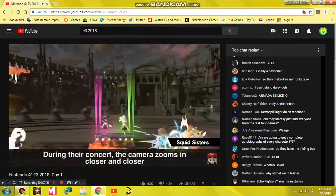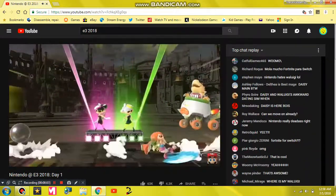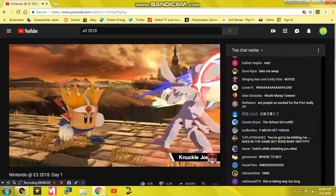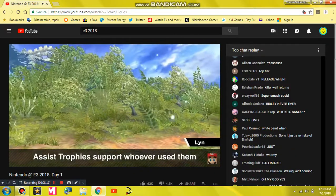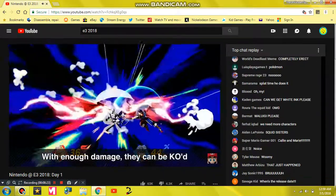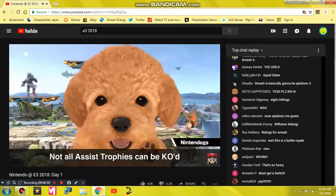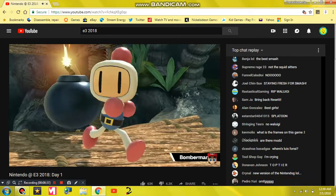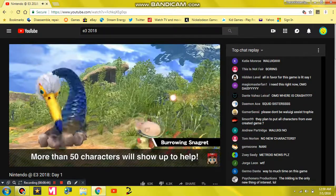During the Squid Sisters' live concert, the camera zooms in for a close-up, which means it's easier to get knocked off the screen. While we're on the topic of assist trophies, let me share some additional information. Assist trophies lend helpful support in battles. You can KO assist trophies by inflicting damage, and now you get points for it too. However, some assist trophies will remain unbeatable. Maybe an unexpected guest will photobomb your battle. There's a wide variety — more than 50 of them appear in the game.